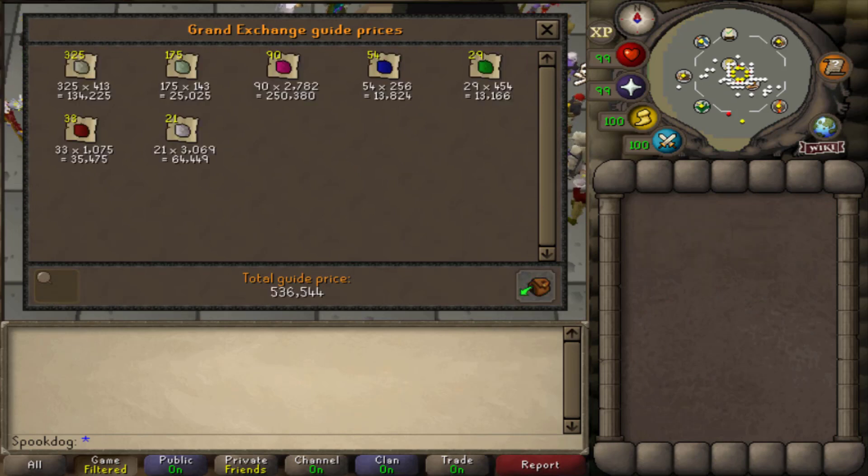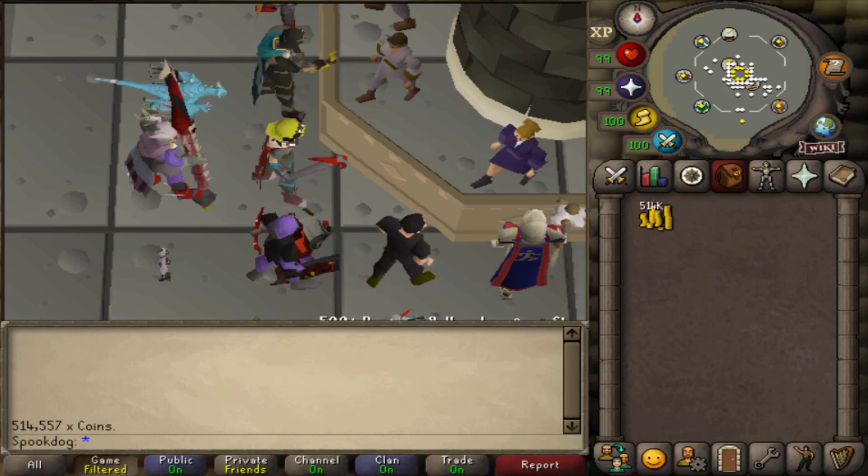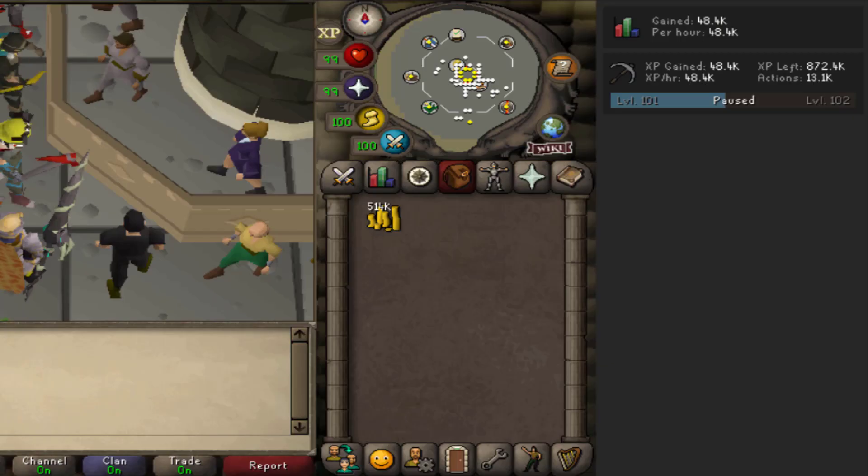The hour is up. I have 536k in gems, but selling them instantly will probably get me less than that. It ended up being 514k for all of the gems. 500k an hour is really not bad, and it's semi-AFK. I also got 48k mining XP this hour.